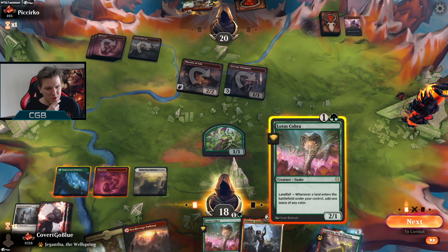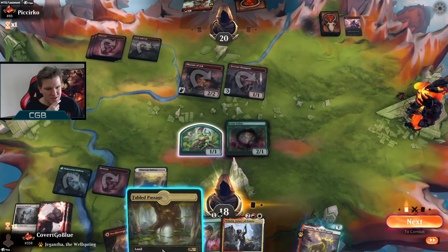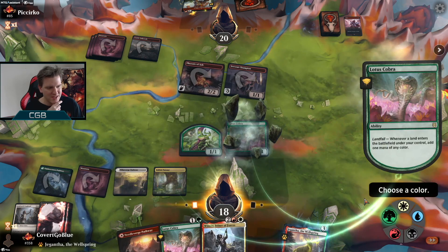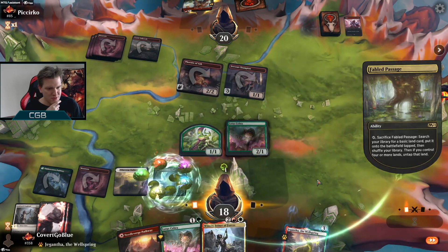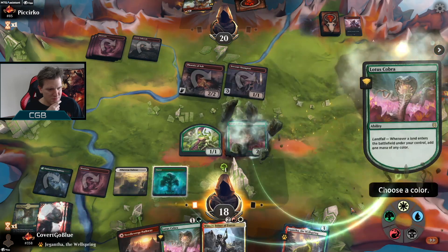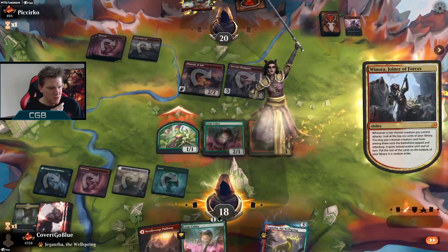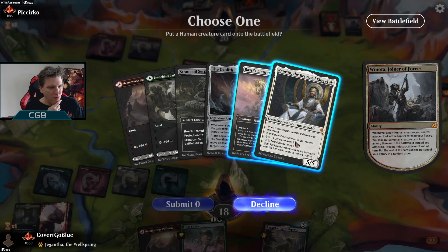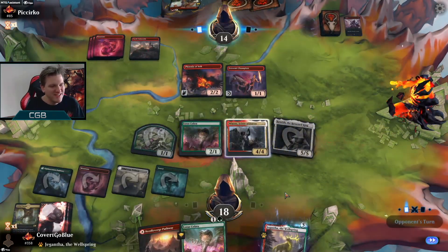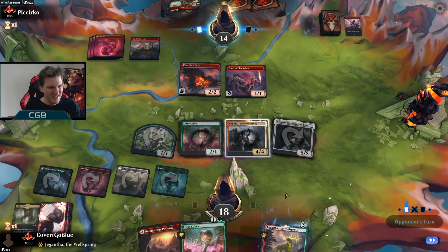Wait, can I play Cobra and Winota? One and two, three and four — yeah that's fine. Oh boy, hello mono red, meet Kenny! Here's Kenny — Kenny in the house!